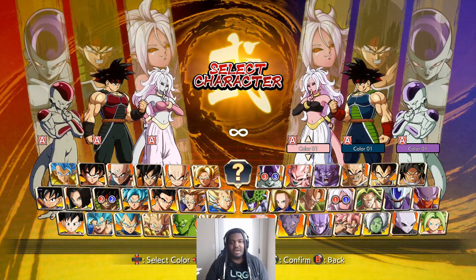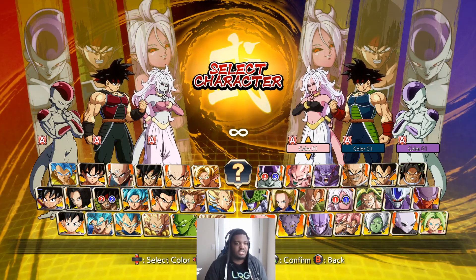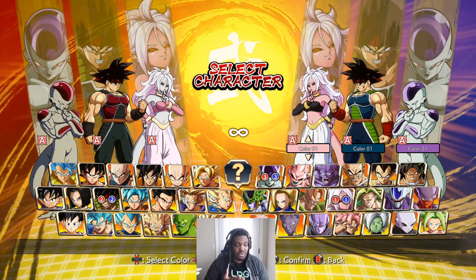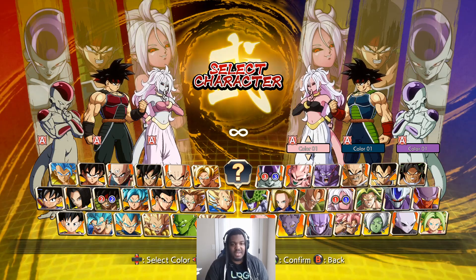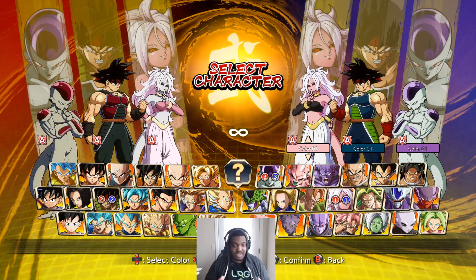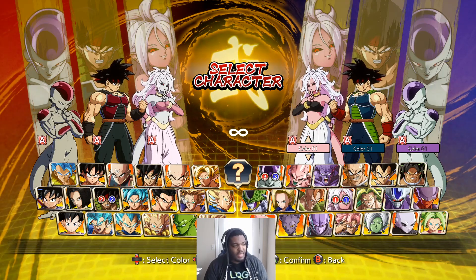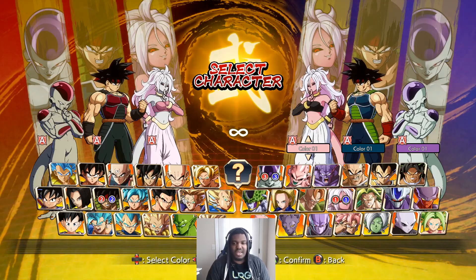A lot of people seem to think this character is not very strong solo or shouldn't be played in the anchor position — I tend to disagree. All of these things combined give her a lot of ways to come back: level 3 oki, solo mix-ups in the form of command grabs, access to solo plus frames to take your turn again. That makes for a very scary character, especially factoring in limit break, sparking, and the fact that this character hits hard. She's not weak by any means in the anchor slot.